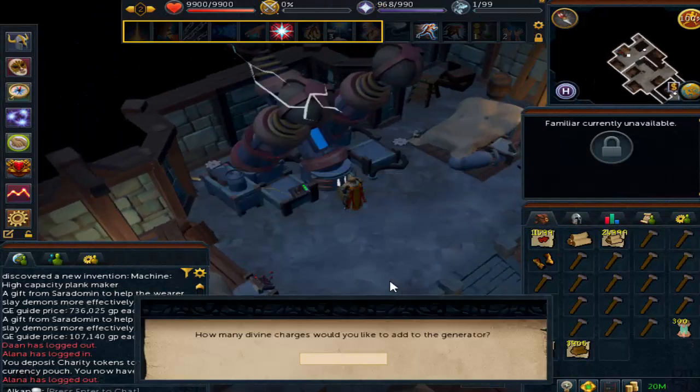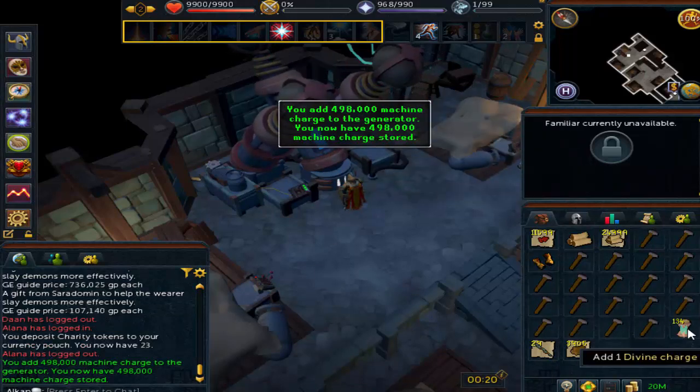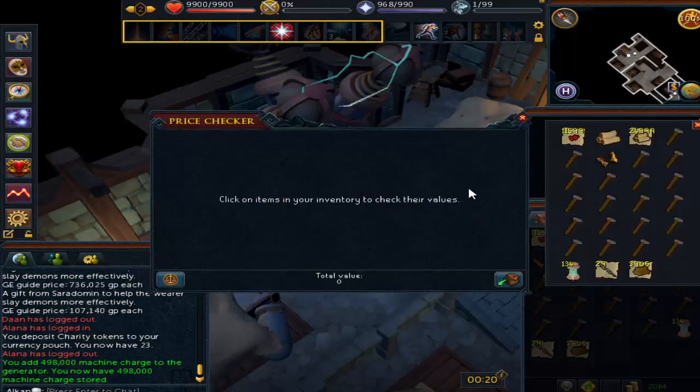So I guess this is sort of the RS3 version of it — exactly the RS3 version — but this is much more game-damaging than the old school one. To make all these things in this room, it doesn't really cost much money at all. It's mostly just the Invention level.